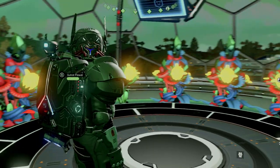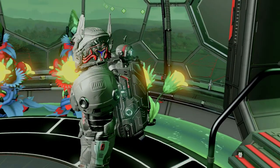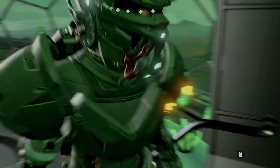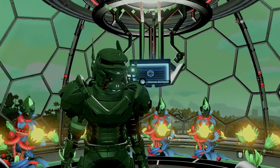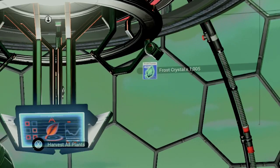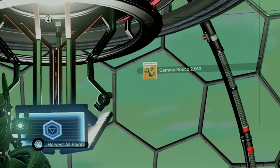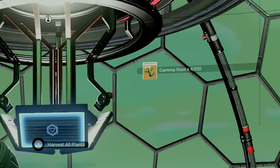All right, the moment of truth. All the plants are ready, so with one click of a button, I'll be able to harvest everything I'll need to make 10 living glass. It's worth about 5.6 million units — not too shabby. And this is an extremely simple example. I'm sure your wheels are already turning about what other ingredients you can do this with and what kinds of farms you'd like to create.